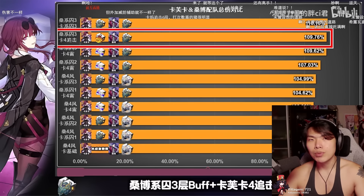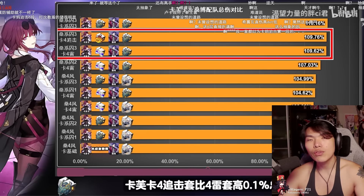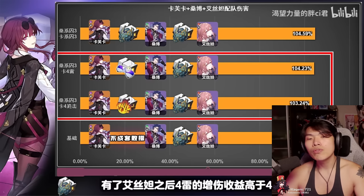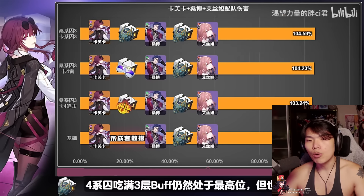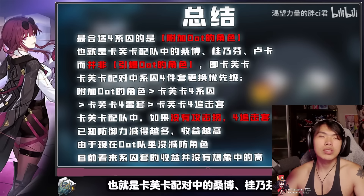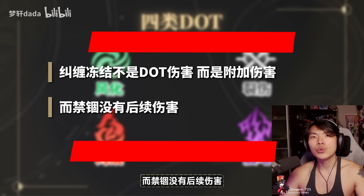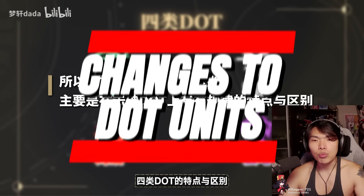For all of our DOT units — pretty much every single DOT can make use of the Prisoner 4P effect: your Kafka, Guinaifen, Luka, Sampo, and now our brand new Black Swan. With how synergistic Black Swan's kit is, there is no doubt that Black Swan will be our premier 5-star DOT support as well as DPS hybrid to pair up with Kafka, surpassing our previous DOT secondary DPSs such as Luka, Guinaifen, and Sampo. Here are the changes to all of our current DOT units that players might face in version 2.0.